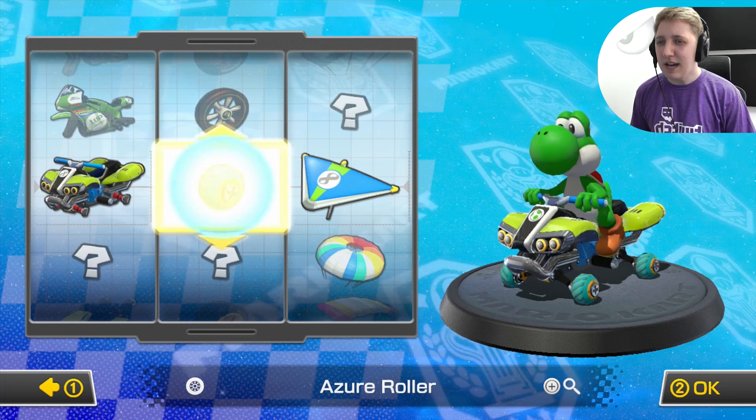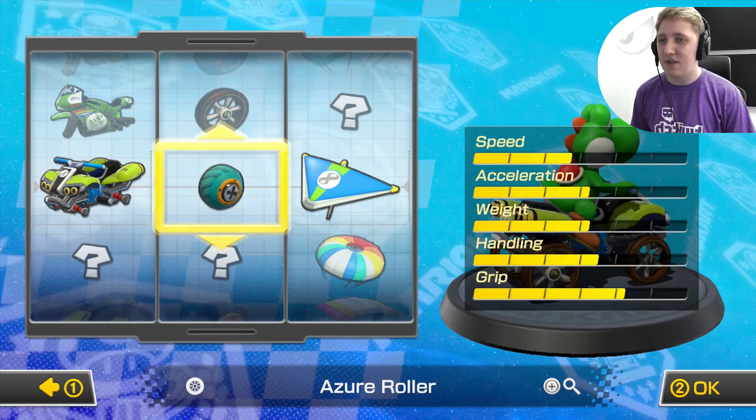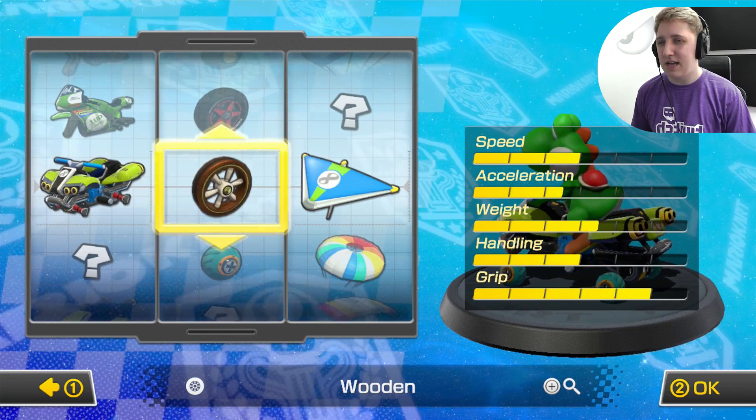Some new tyres — look how tiny and baby those tyres are. I like the big wooden ones. Let's have a look at what kind of stats they give those tiny ones. They have really good grip, which might be good for my drifting.